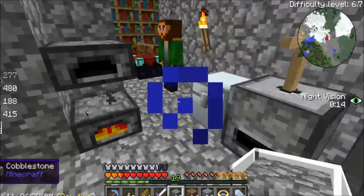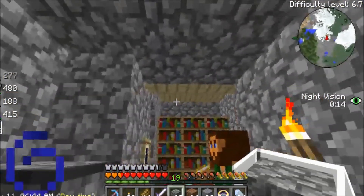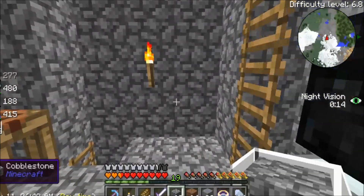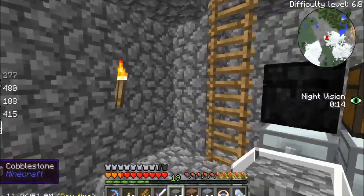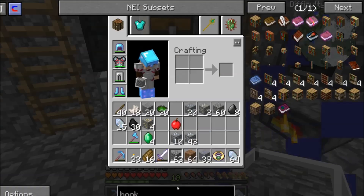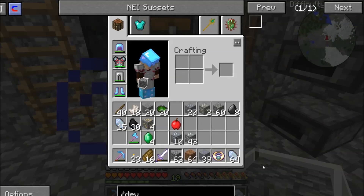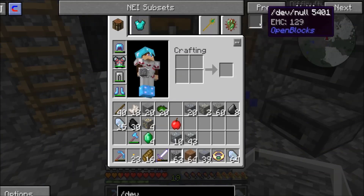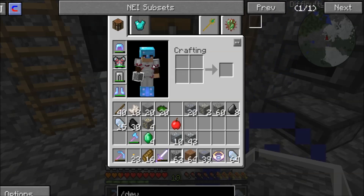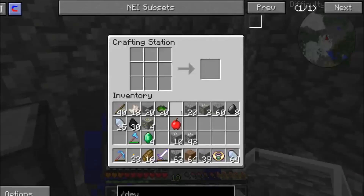What's up guys, this is a short video. We were playing around on the new Mad Pack 2 server and apparently there is a thing with OpenBlocks called a slash dev slash null. If you type it in, I'm gonna go slash dev — you'll see that it's an empty square and all it is is cobblestone and an apple. I will show you exactly what this does when you go over here to craft it.